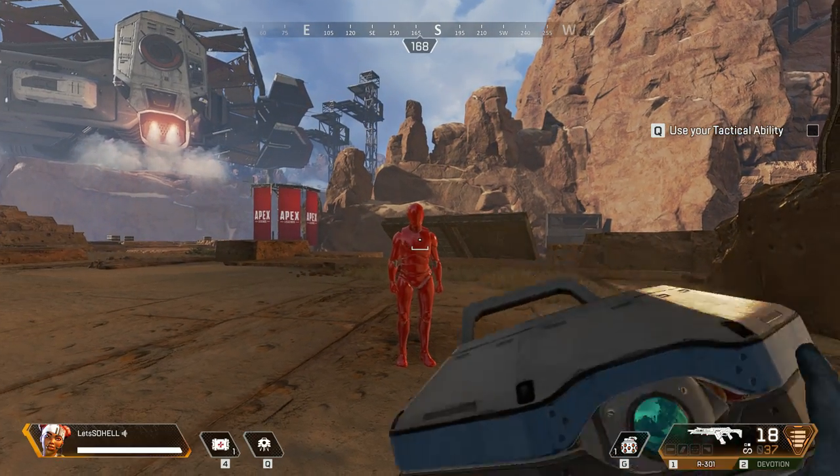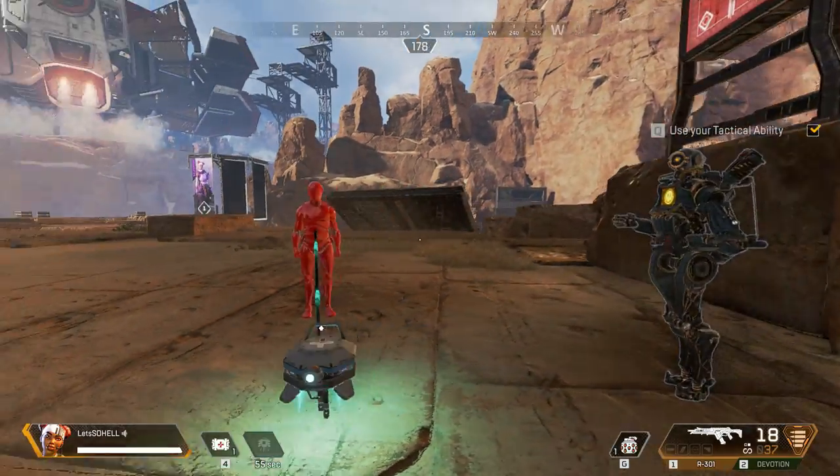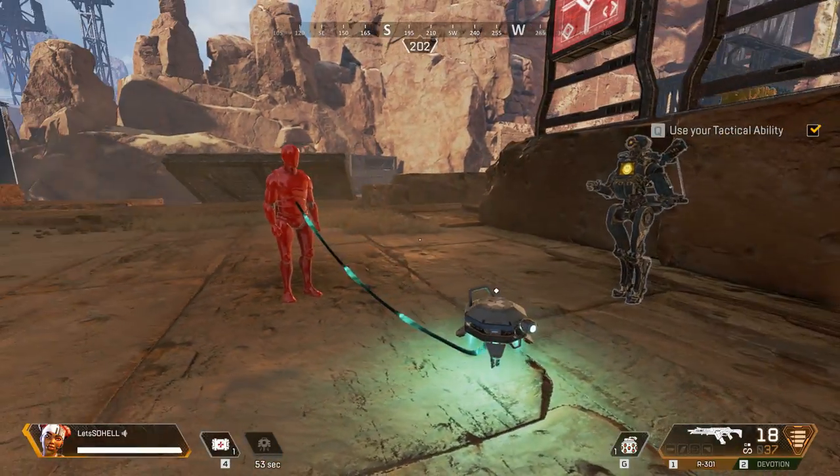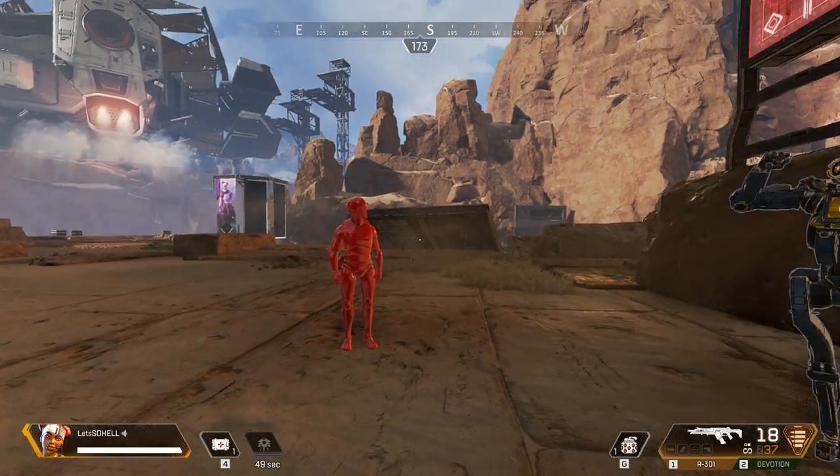Each one of us has a unique tactical ability. You are Lifeline, and you have a health drone that distributes health to anyone next to it. Great job — helping out your squad is the best.